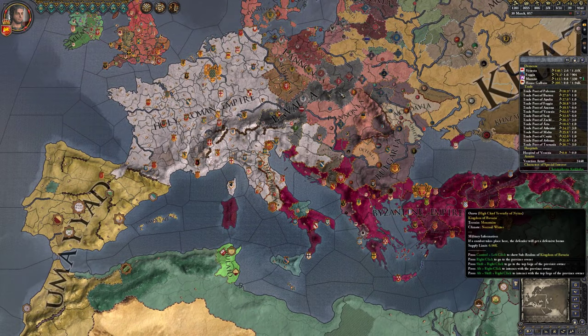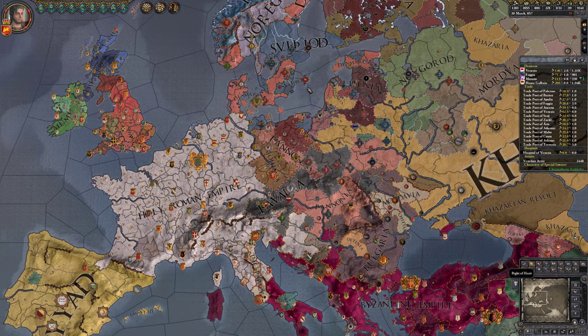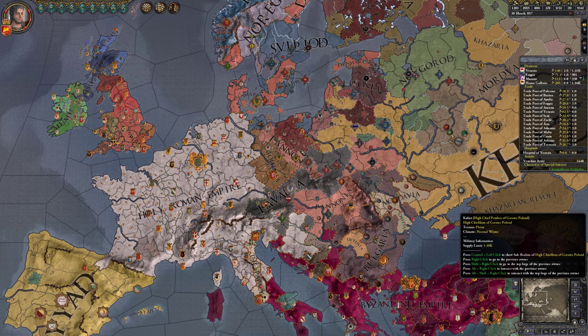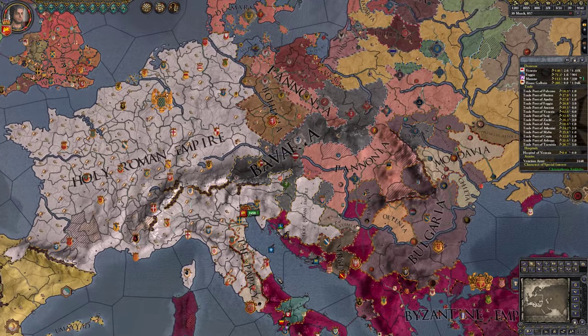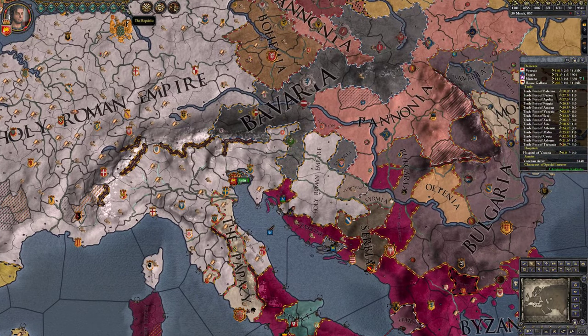I did use the basics that we learned in this series so far as my starting point to do the Monarch's Journey for High Chief Botstain of Gotland. I finished the Monarch's Journey in one go — I didn't have to restart or retry — so I think it's a good proof of concept. The 15 episodes that have been out so far should be enough to get you started on how to play a merchant republic.